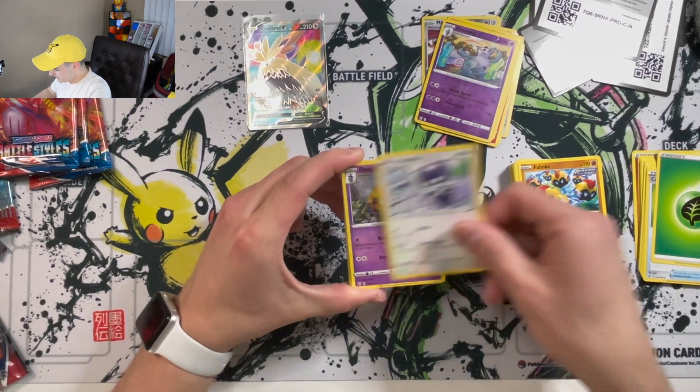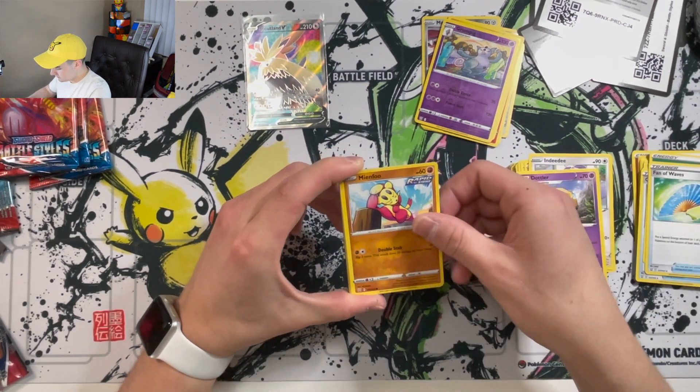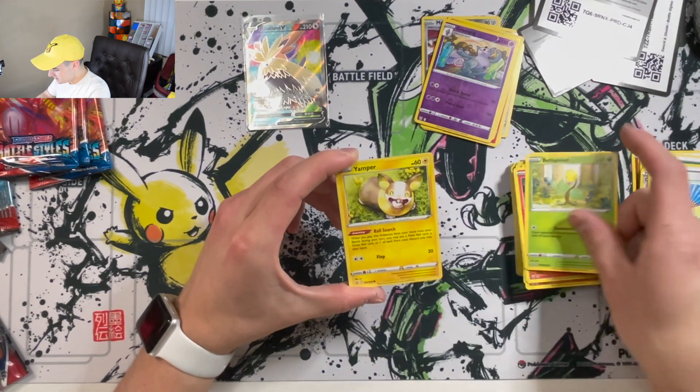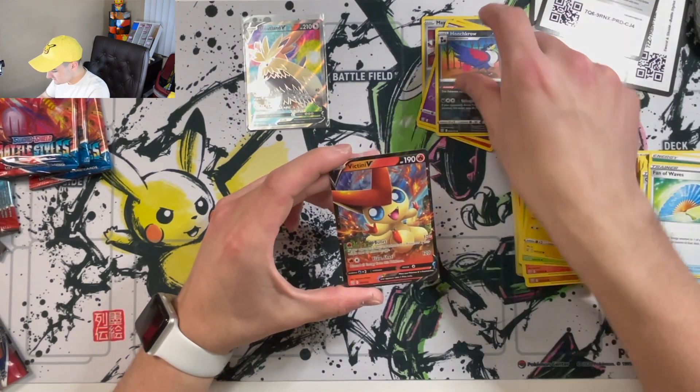Energy, Indeedy, Dotler, Fan of Waves, Rapid Strike Mean Foo, Rapid Strike Mercrow, Sandlit, Bellsprout, Yamper, Honcha Crow, and a Vixenten V.